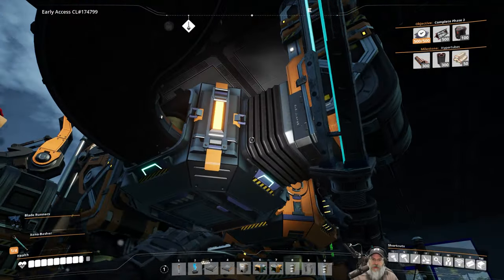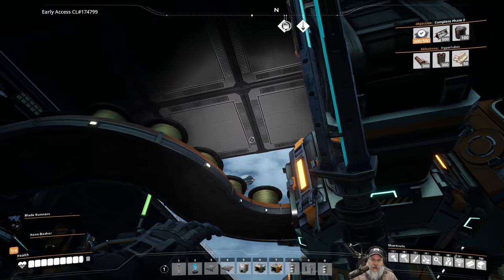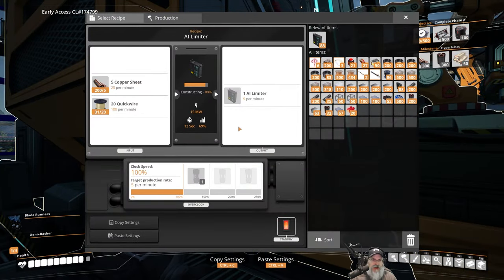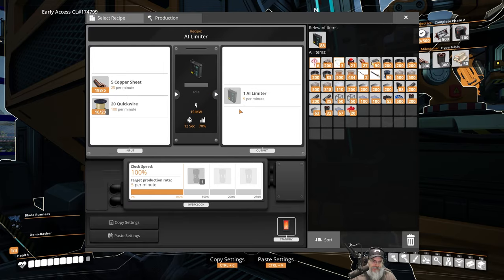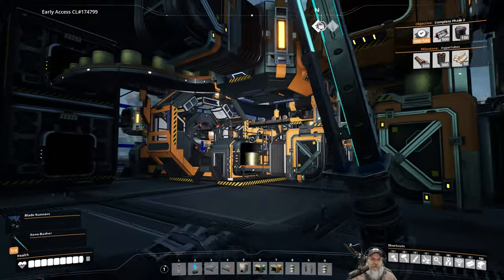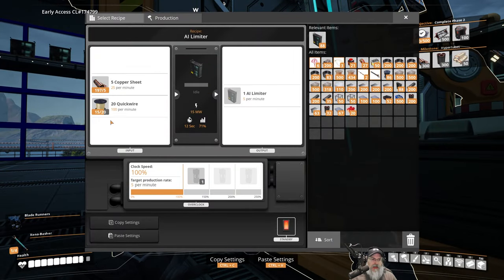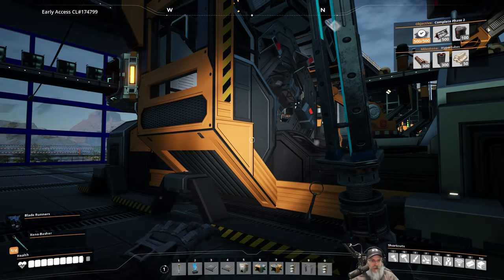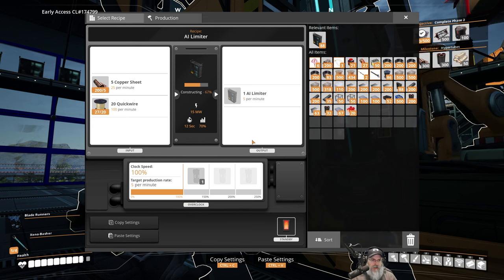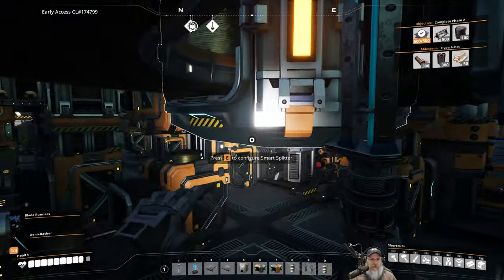All the quick wire is coming out of here and we have a smart splitter splitting it three ways. The center sends quick wire out to be stored — we have a full storage bin here because I've been AFK-ing quite a bit. The right side sends quick wire to feed an assembler making AI limiters for us. The left side sends overflow to the Awesome Sink. The assembler is making AI limiters, taking in quick wire, though I'm not quite giving it 100 per minute — it does go idle occasionally.